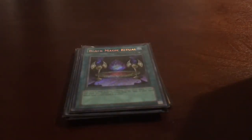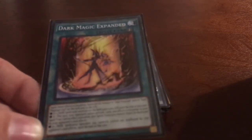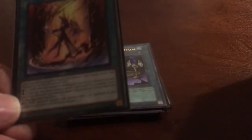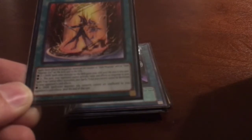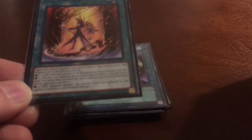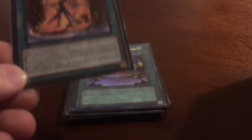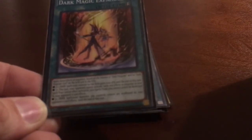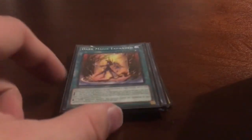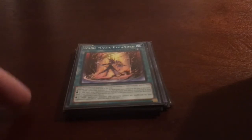We're still running one Black Magic Ritual to summon Magician of Black Chaos. We're also still running Dark Magic Expand, which applies one of three effects as long as you control Dark Magician or Dark Magician Girl: dark spellcaster monsters gain 1000 attack until end of turn; your opponent cannot activate spells or traps targeting Dark Magician or Dark Magician Girl; or dark spellcaster monsters you control are unaffected by opponent's card effects. I mostly use the second effect to keep my monsters safe.